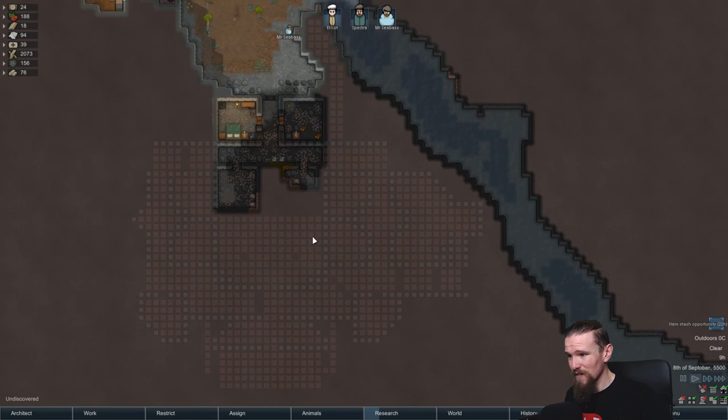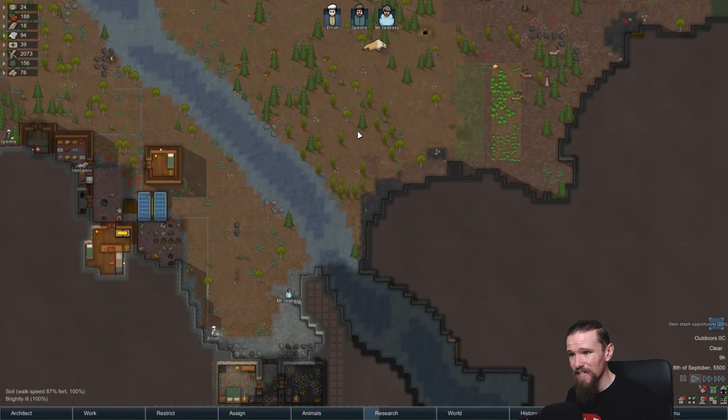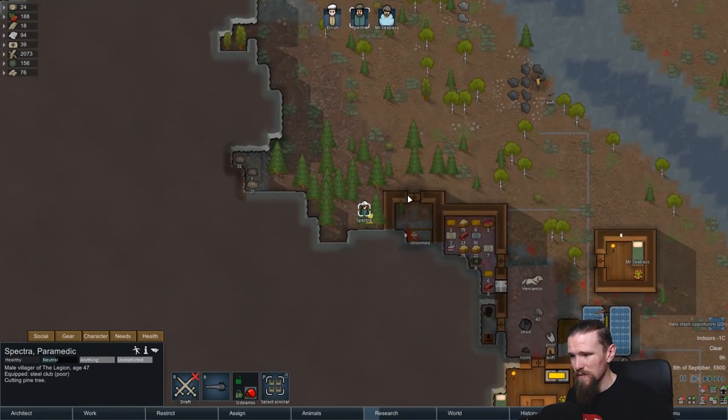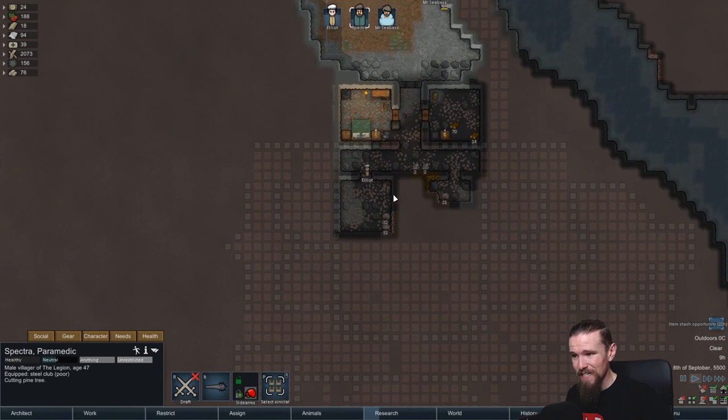As you can see there is this very large area here which is needing to be mined out. Mr. Seabass, you are going to be very very busy doing that while everyone else is trying to kind of keep things going at the moment. Spectre, you are currently trying to help us out chopping down some trees which is fantastic. We are going to need more wood once we get inside here.